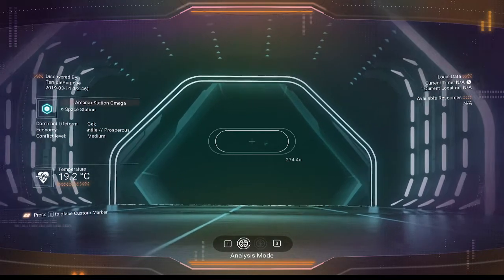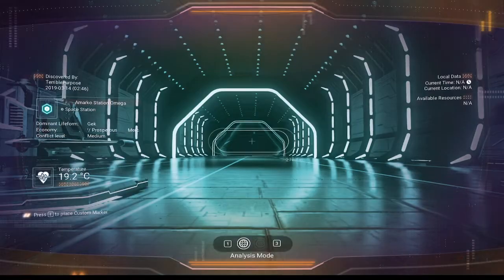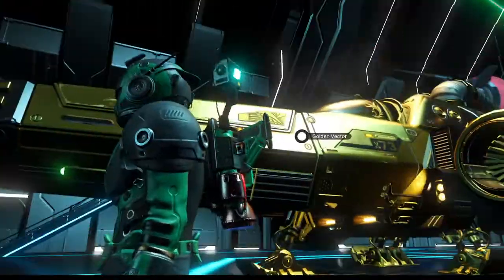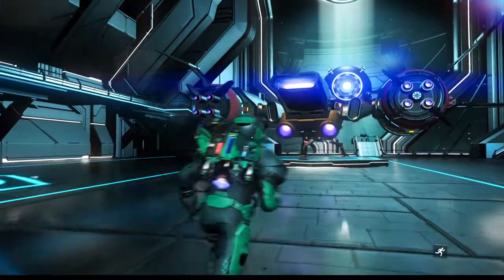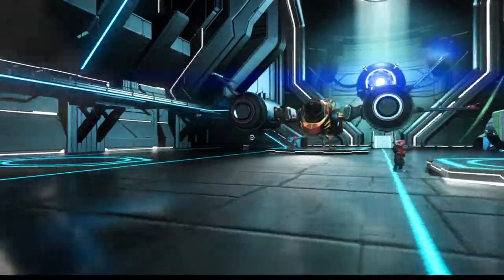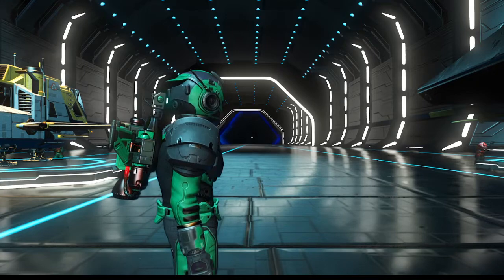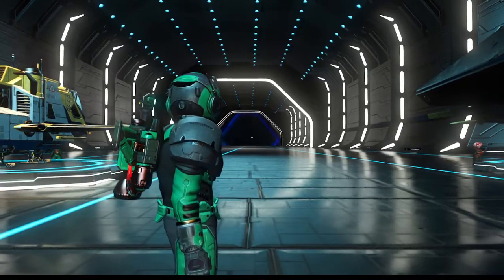That looks like an explorer. I am looking for a ball hauler — so I got semi-excited when I saw those spheres on the side of that thing. That's definitely an explorer, not a bad looking one. It's a bit too much for me — I don't like the super duper wide ships. The explorers that have thin wide wings are pretty cool though. They remind me of gliders. One tip for when you're looking down the runway of a space station waiting for ships to land: